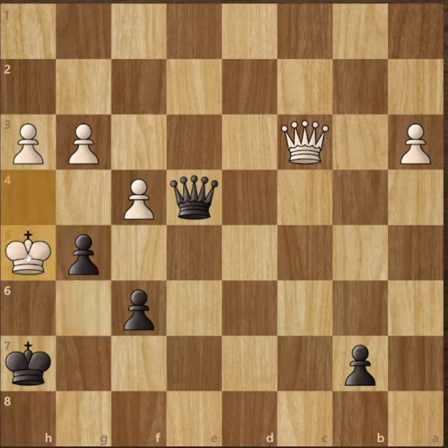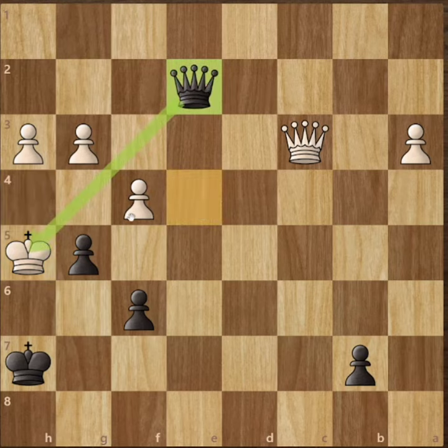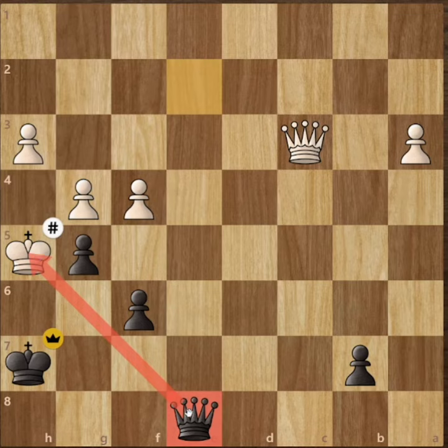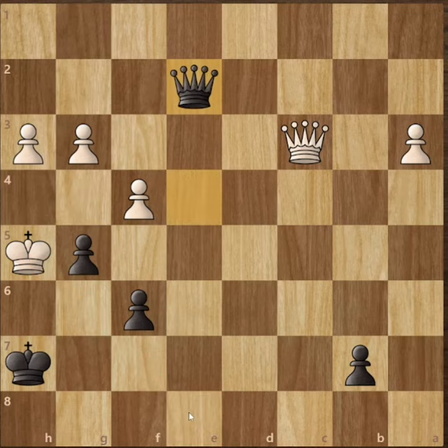So the king has to capture our h5 pawn, and now we will play queen to e2 check. If the king comes to g4, then we will play queen to e8 checkmate. So after queen e2, the queen has to come to f3.